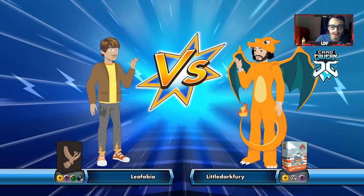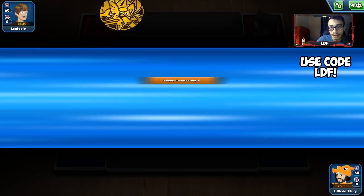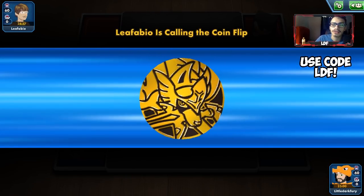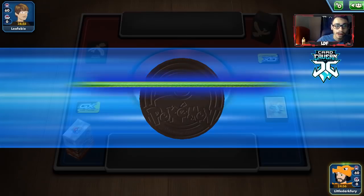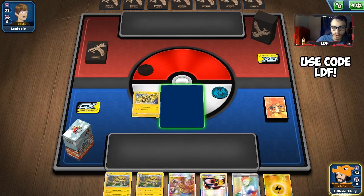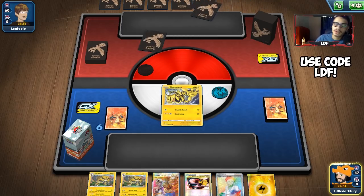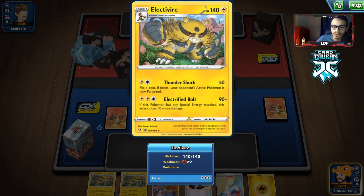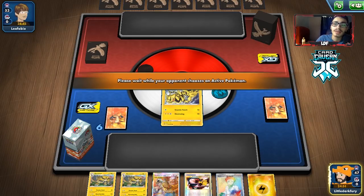Jumping into our first match with Electrovire — we're up against what looks to be a Butterfree Parasect deck. We start with an Electabuzz, which isn't amazing, but our hand isn't too bad. We can do a turn-two Electrified Bolt. They started a Dedenne, so let's put Bolt down. We'll calm away the Electabuzz for Jirachi and just pass — next turn we can do Guzma Hala and knock out the Dedenne with Electrified Bolt.